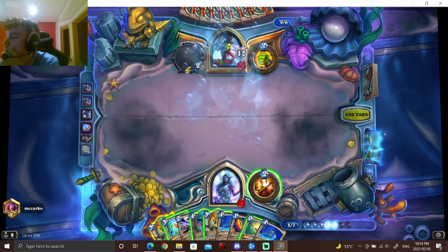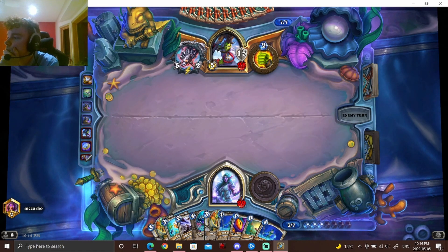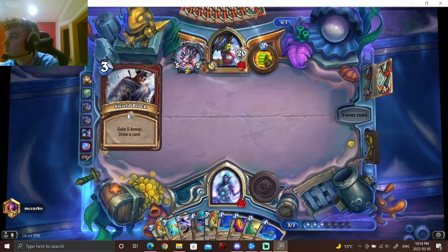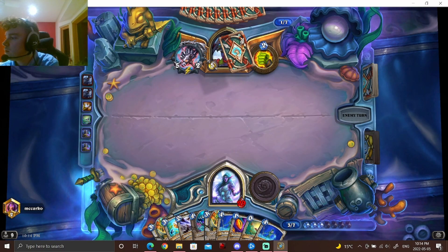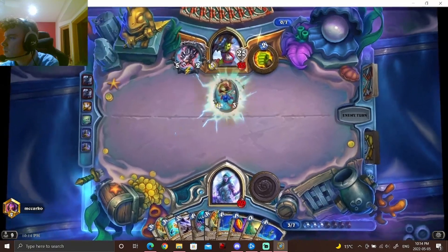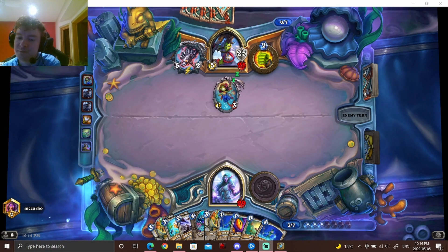I'll take Shard. There's a chance he drops Nelly this upcoming turn. On the bright side, I'm actually going to be able to heal because this thing is getting sent right into my face. Keep drawing — keep drawing, you're dying.